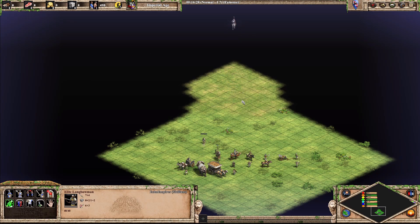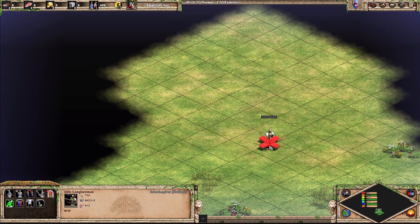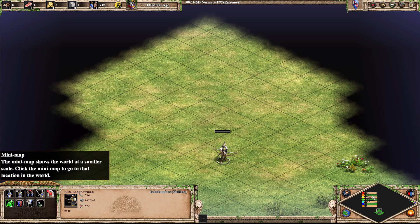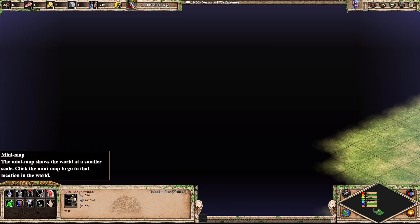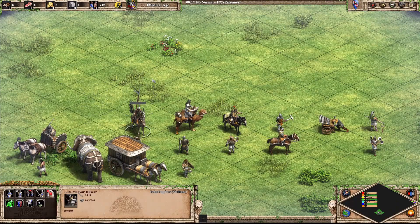Next up is the Elite Longbowman. Much like the Teutonic Knight, this was a unit picked based on looks. It also, just like the Teutonic Knight, looked very good during the HD days. So I think it's at least an A — maybe S. I think S. They used to pick it based on looks. I picked Britons based on the way that guy looked.